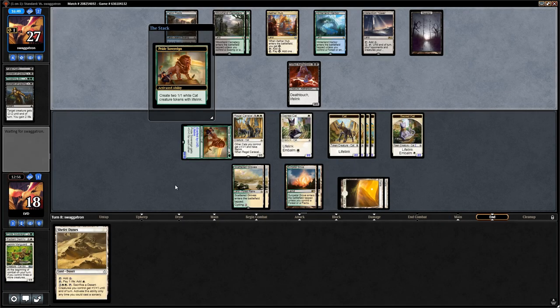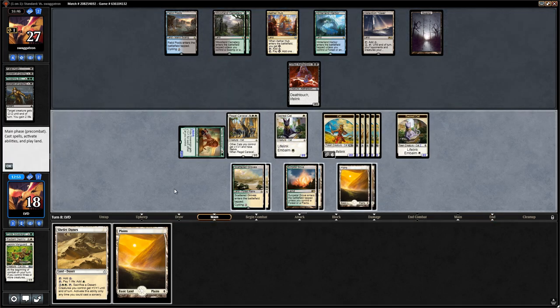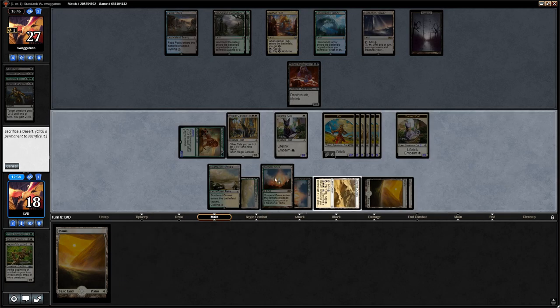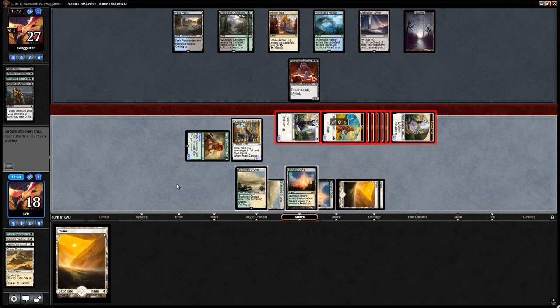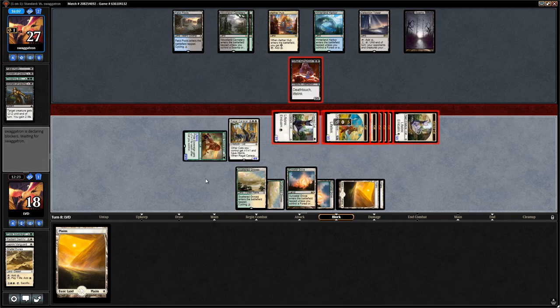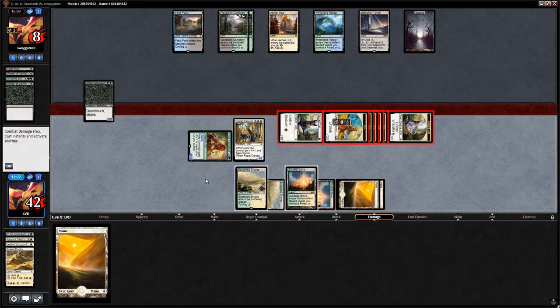We exert Pride Sovereign. Opponent appears patient or doesn't have anything. We attack for quite a bit. Even in the worst case where they kill Caracal and eat a cat token for free, that doesn't seem too bad — so we go for it. This is a spot where Blossoming Defense would be excellent at protecting the Caracal. We send everyone except Caracal. Opponent blocks a cat token, damage goes through, opponent goes down to 8 and we get rid of Aetherborn.